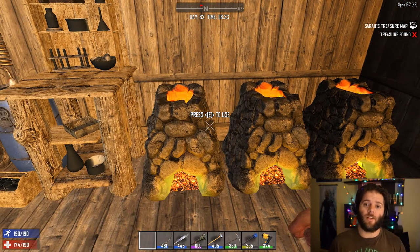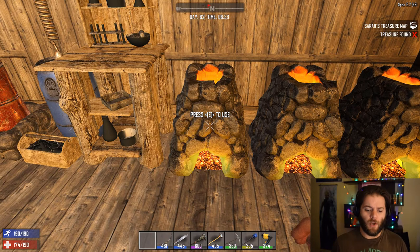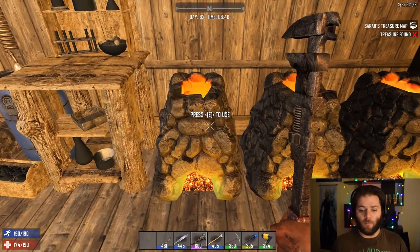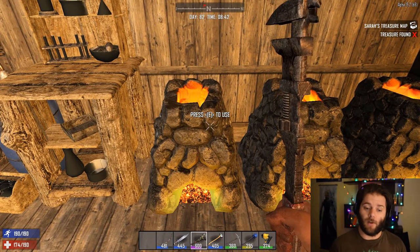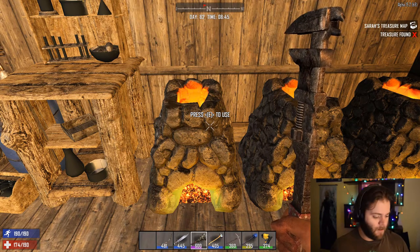Something I've learned recently is that the forge itself is actually destructible. I don't know if this came out in Alpha 15 or if it's been around for a while — I never even thought to really try and deconstruct a forge. But once you've placed it, if you change your mind, you can use the wrench to break it down and then put it somewhere else. Very important though is the resources held within — we'll touch on that in a second.